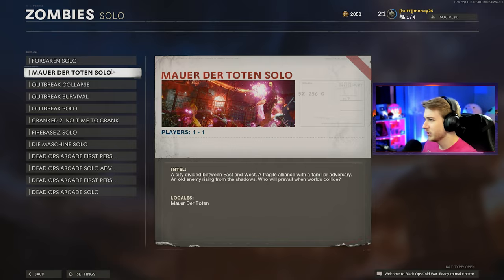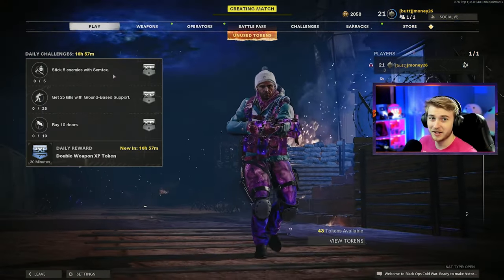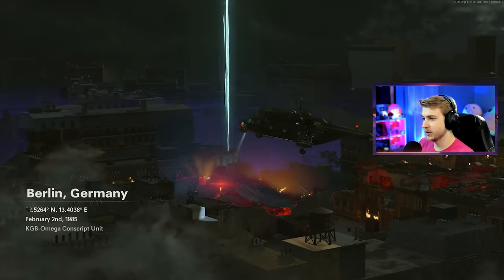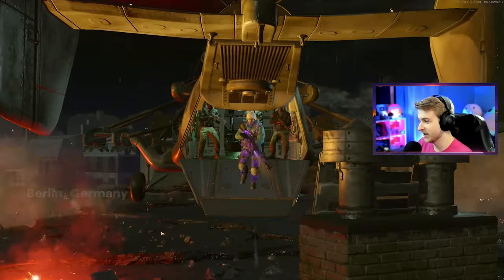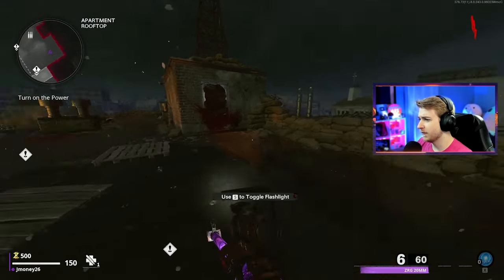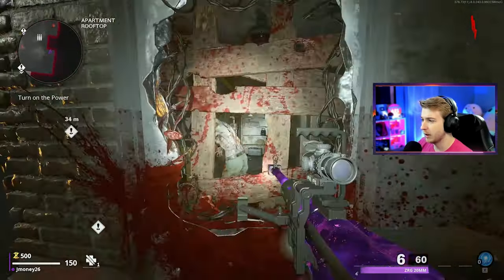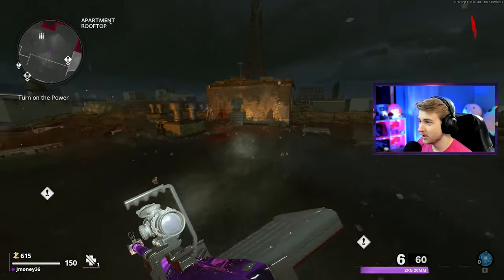They did not pick what map they wanted us to play on, so I get to pick. I think I'm going to choose Mauer — I think we can do Mauer. Also, if you have a challenge you want to see me do, go ahead and leave it down in the comments below. Our top comment from this video will be the next challenge that we do. Dropping in to probably the worst game of zombies I'm ever going to play, but I'm actually kind of excited for this. I want to see how far we can go and what kind of strats we can come up with.